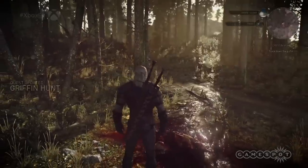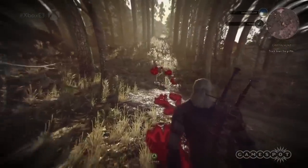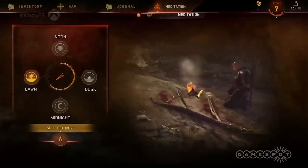Witchers are trained from birth to find and kill monsters for reward. Here we're about ten hours into the game on a griffon hunt. The griffon is nearby so we prep for a possible encounter — equipping items needed for combat: in this instance, a set of buffing potions and a small crossbow.